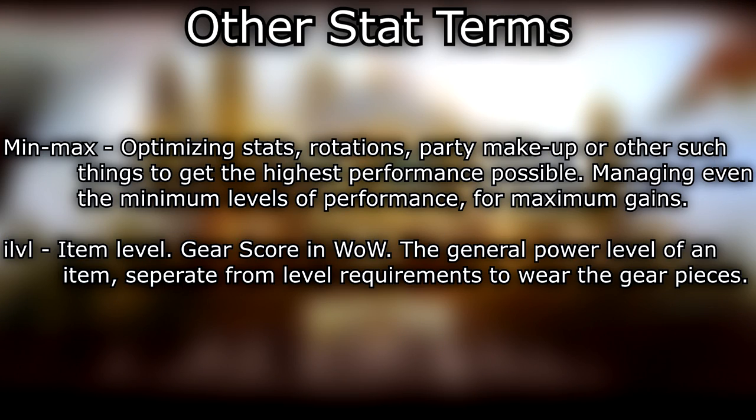Min/max — optimizing stats, rotations, party makeup, or other such things to get the highest performance possible, managing even the minimum levels of performance for maximum gains. Eye level / item level — gear score in WoW — the general power level of an item, separate from level requirements to wear the gear.